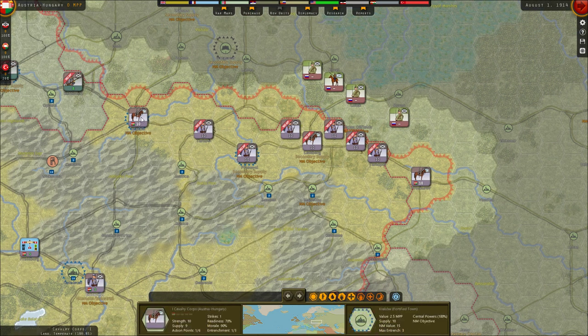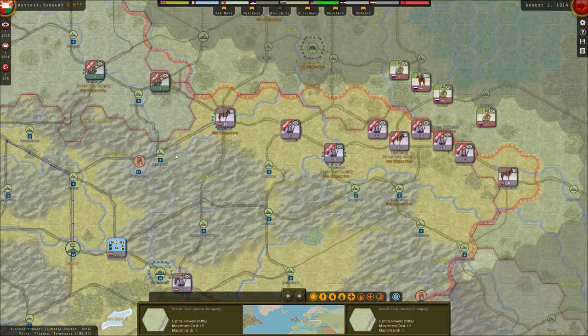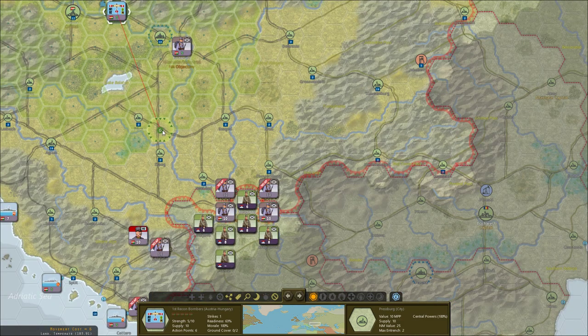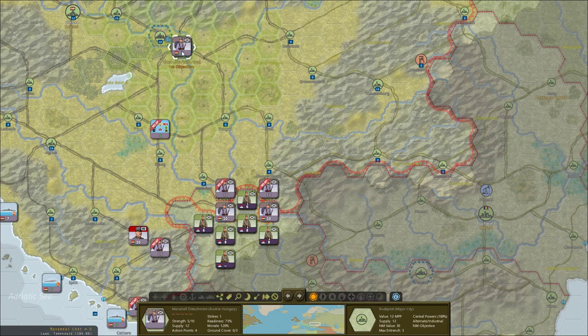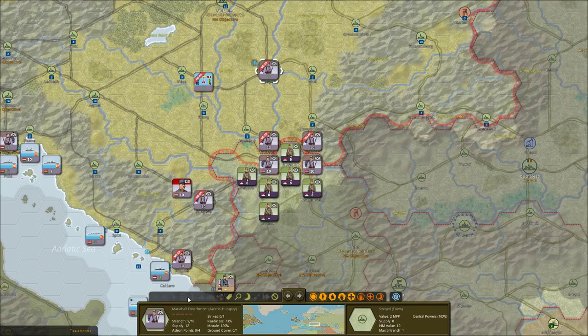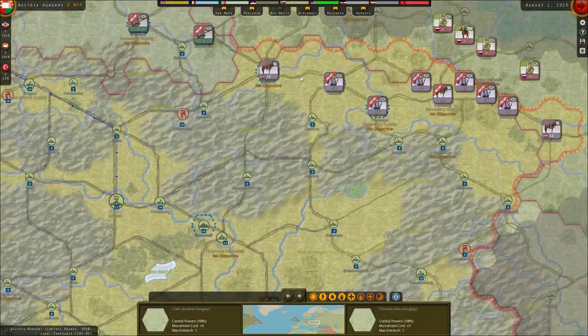So we're actually more on the offense against Russia than against Serbia — kind of crazy. We have a recon bomber that I'm going to send south to deal with Serbia, and this detachment will go south as well. We can later strategically operate — send units across these railroads. So it doesn't actually matter where exactly I placed this detachment.